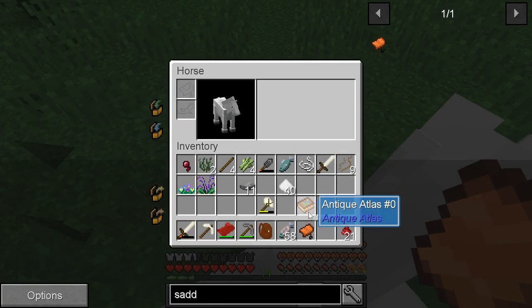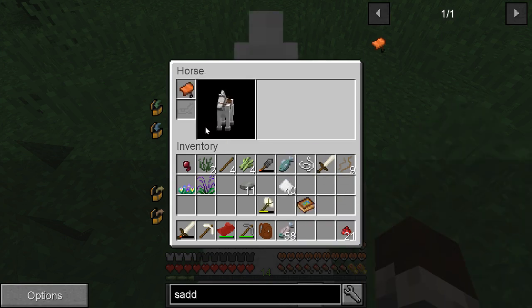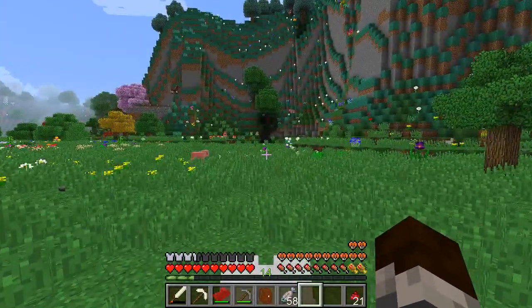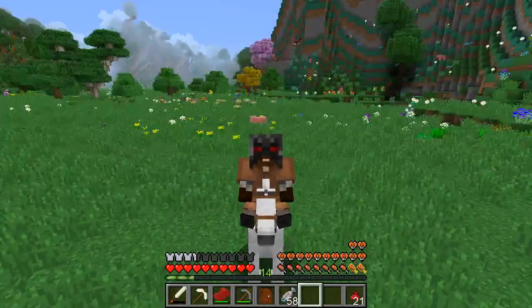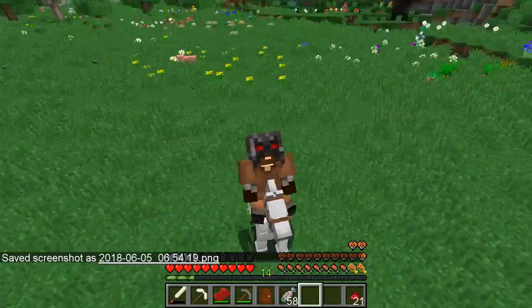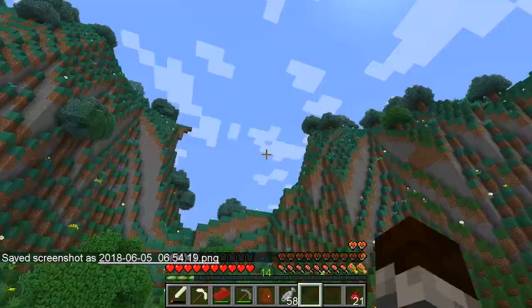So inventory, armor, and a saddle. I'd actually like a mule — even if they're generally not as fast — because they carry stuff. Okay guys, we got the technology guys — we are riding a horse. And it walks sideways and it looks very weird in that mode.